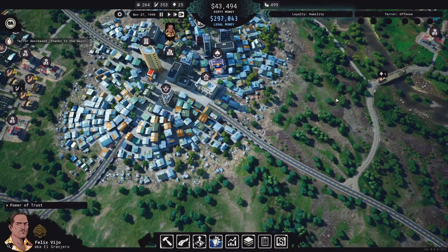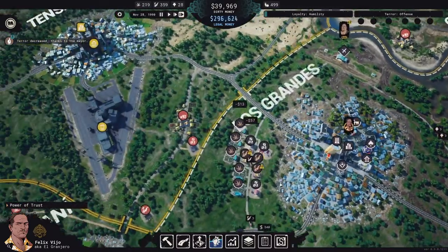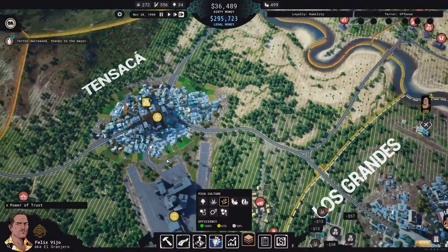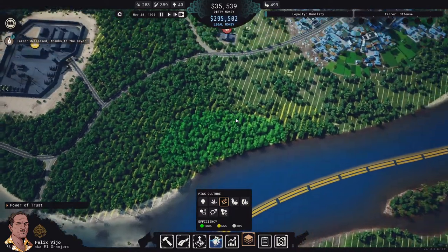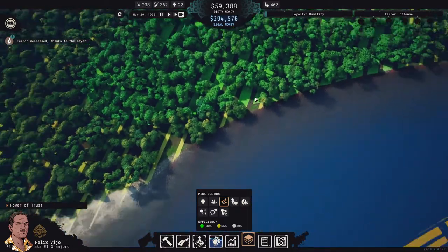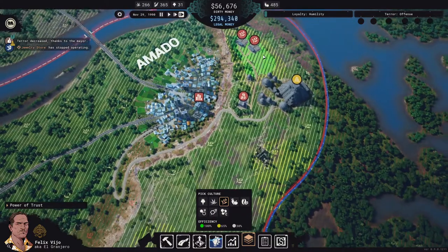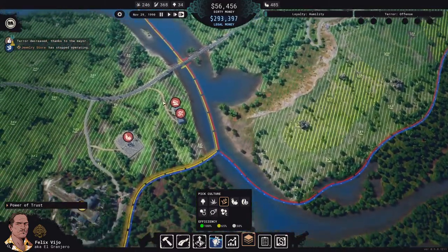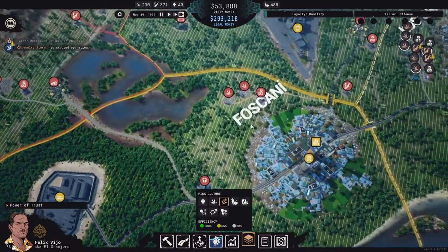That took away all of our terror and all of our loyalty, but that's fine because now we can start attacking. There's no real coca fertility in that area. I'm thinking we attack Foscani because there's a nice coca territory down there. Or maybe Amaro — there's a lot of nice coca territory there, but it doesn't give us an extra export route, which Foscani does.